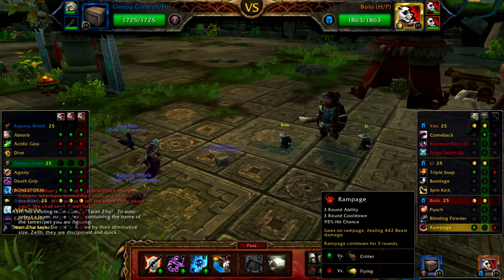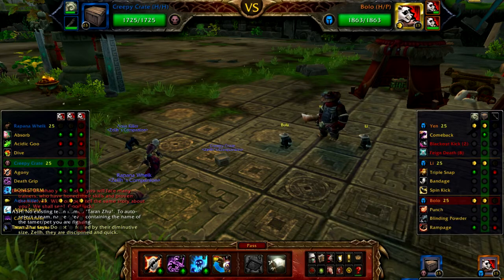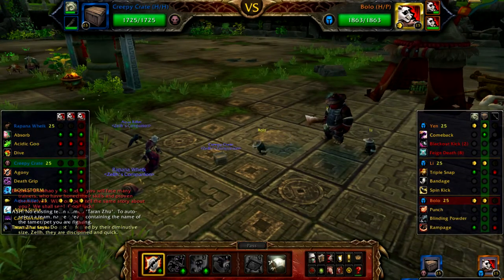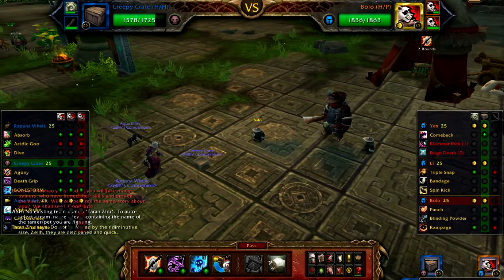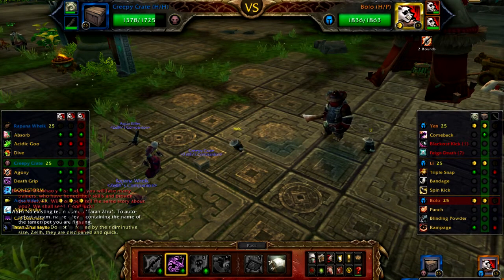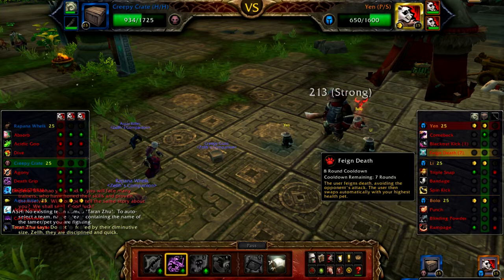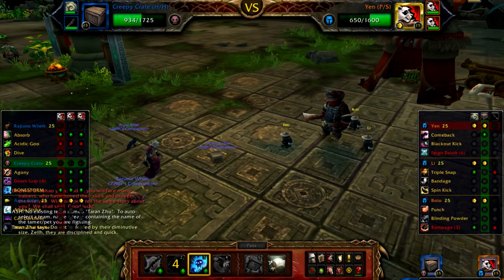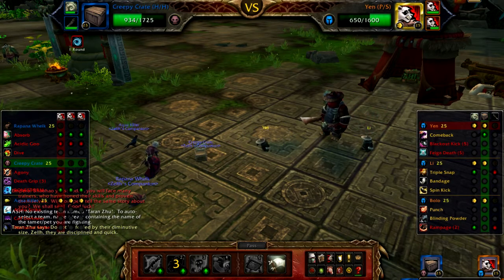Bolo uses Punch, Blinding Power, and Rampage. He goes off with Rampage first, so I'm just going to dot him up and switch him out. Agony does more damage the longer it's on him. Then it switches to Yen, who still has seven rounds on Feign Death, so I'm just going to Bonestorm to hit him in the back row. Forgot about that Blackout Kick — whatever, still going to stay in with the crate. It's fine if the crate dies, I don't need him for another battle.